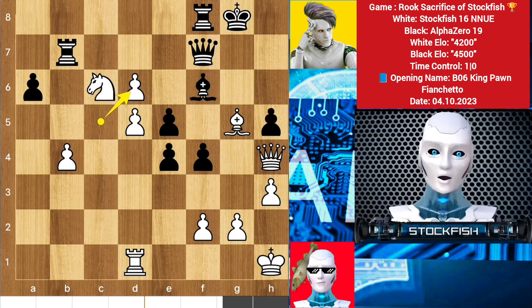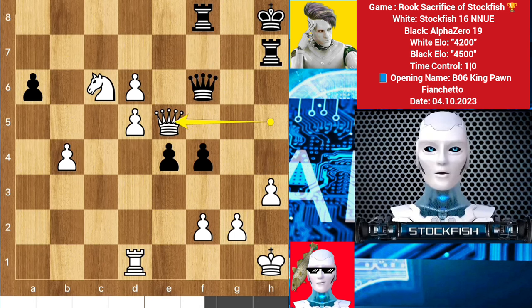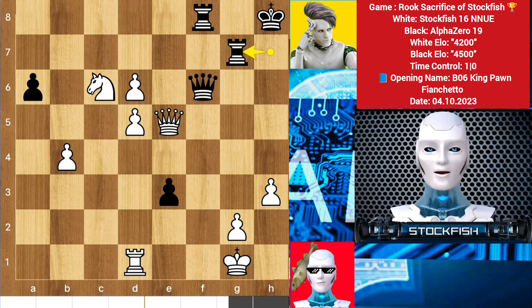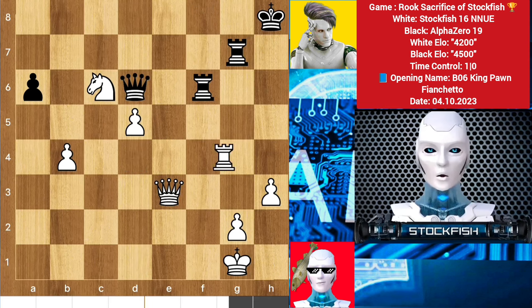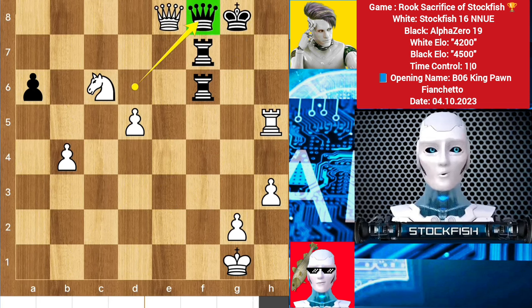He accepted the rook sacrifice — takes, king h8, bishop takes, queen takes, queen takes check, rook blocks and takes. We have another pawn exchange on e3. I have a pretty pawn structure, a healthy knight, queen, and rook support. I am completely winning the game because Alpha has no special pawns, while I have a great pawn structure and combination. The Black king will face a windmill of checks.